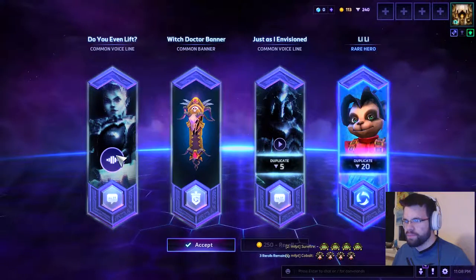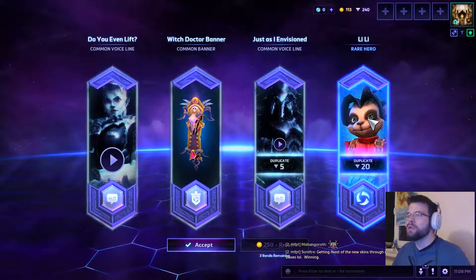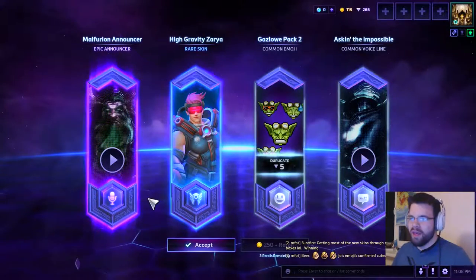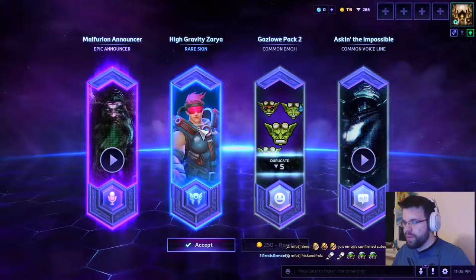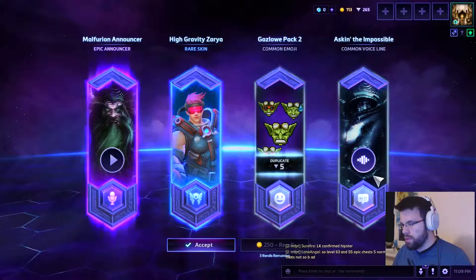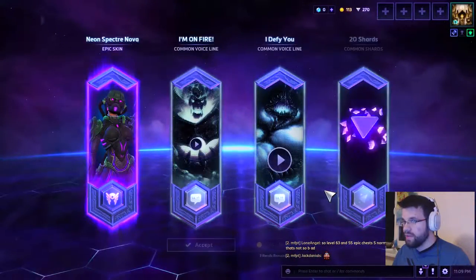A voice line for Zarya: 'Do you even lift?' — I love it. Voice line banner, already have that as a duplicate, and a Lili hero — new hero confirmed! Let's jump into the next one — finally an epic: a Malfurion Announcer. The same announcer I had in beta. Master Skin Zarya — already have that on EU — and the Gazlowe pack which I already have, plus 'Asking for it is impossible.' Neon Specter Nova skin — 'I'm on fire.' 20 shards, always useful.